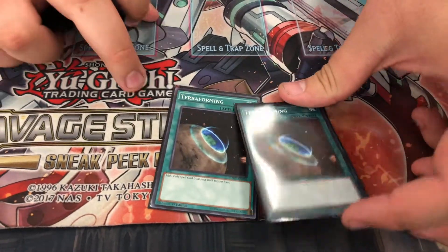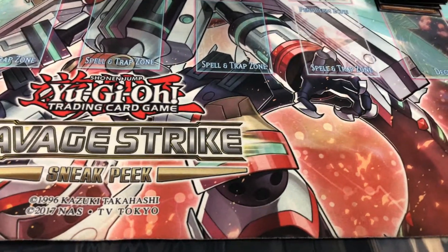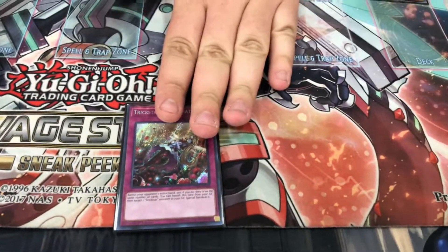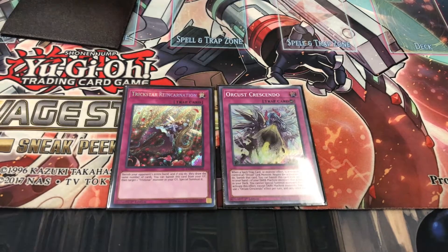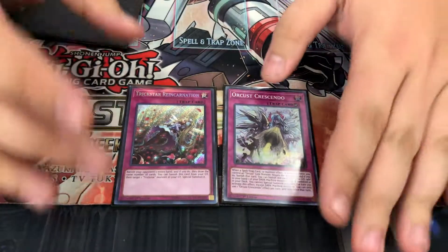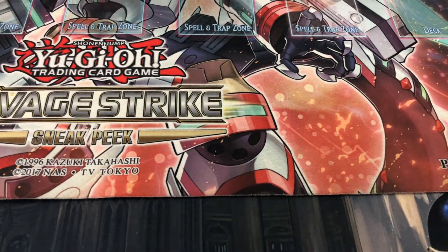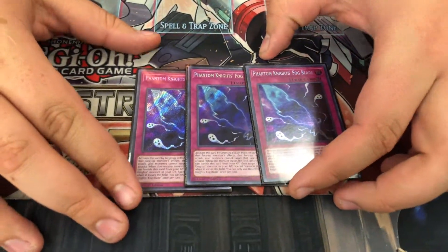Double Terraforming to search out the Light Stage. One Reinforcement of the Army for your Neo Space Connector. For the traps: one Phantom Knights' Reincarnation for obvious reasons — it also hurts Orcust, because if you banish the right cards from their hand, they can't continue on. One Rank-Up-Magic Argent Chaos Force — this card is so broken, basically Infernity Barrier but you can banish it after to get a search. And Triple Phantom Knights' Fog Blade, because why not have more negates?